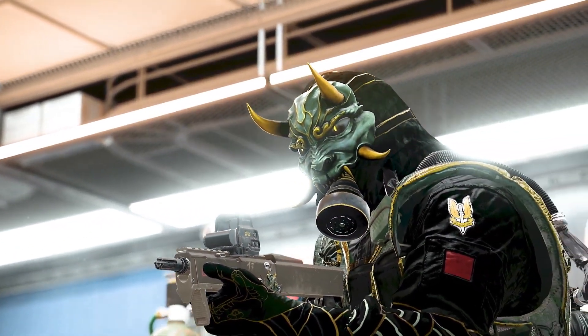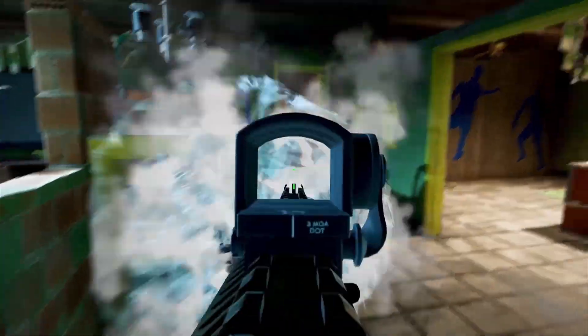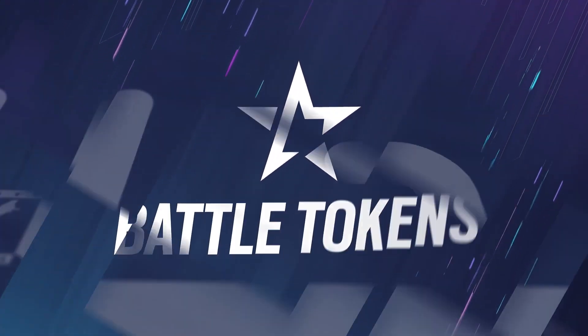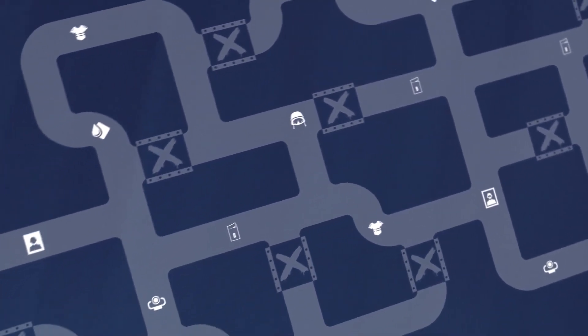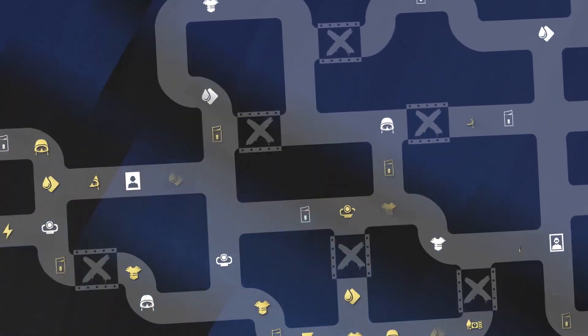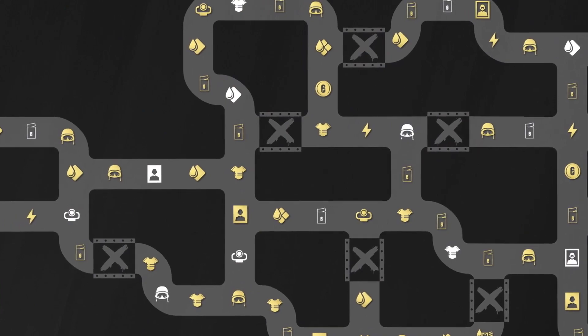Each time you go up one Battle Pass level, you earn Battle Pass tokens. Now you can actively use these tokens to unlock tiles. Exclusive rewards are available to all players on some of the tiles, while Battle Pass Premium owners get even more.